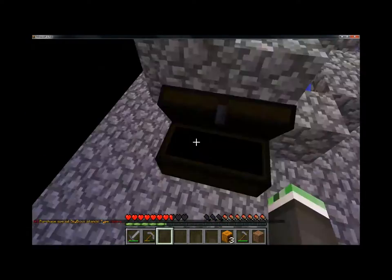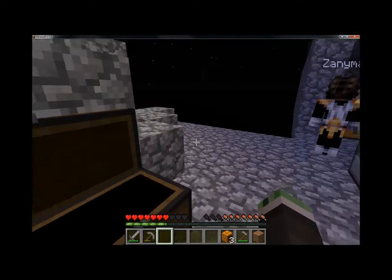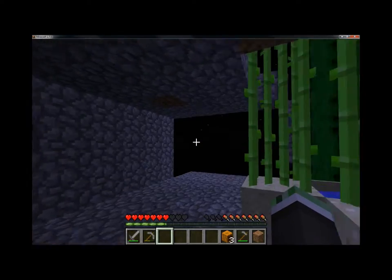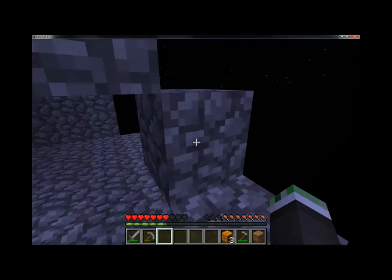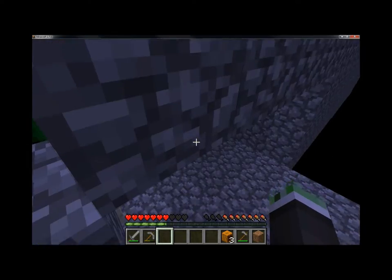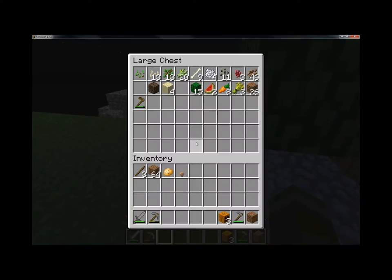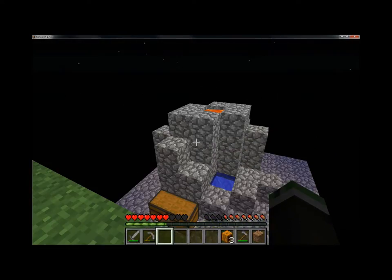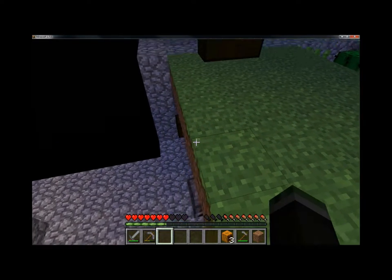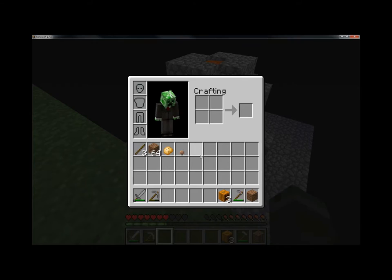Basically down here I put all of the food, even though we don't really eat that much of it, and all of the weapon-type things and tools. Over here in this one it's all the building materials, and the one up top was everything like farm materials — sand, pumpkins, all those seeds and everything. I keep rotten flesh in the food one, and I keep the other stuff by the mushroom farm.